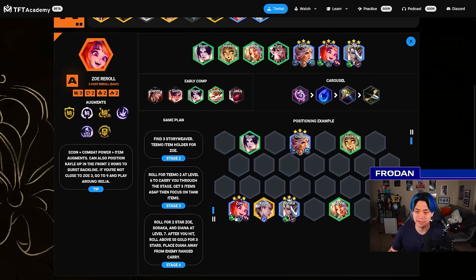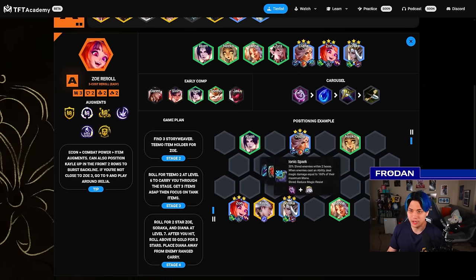Zoe really just cares about mana and AP burst. Morello is interchangeable between her and Soraka — so it could be Deathcap Zoe with Morello Soraka or vice versa. Make sure you're positioning Diana correctly because she has a hex radius where she takes reduced damage, so don't have her too close to range units. Diana got buffed as well, which is partially why people are trying this out. It's very good if you can hit.